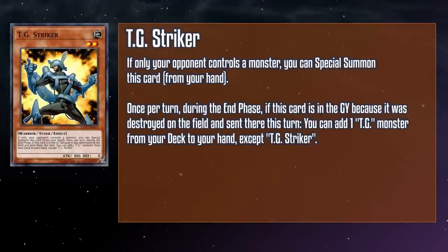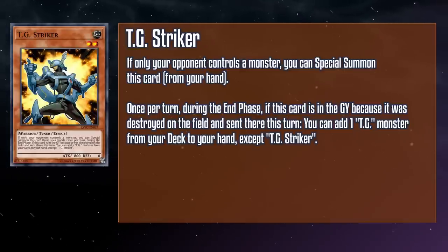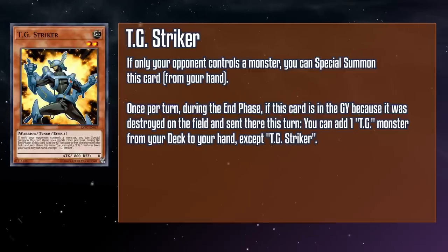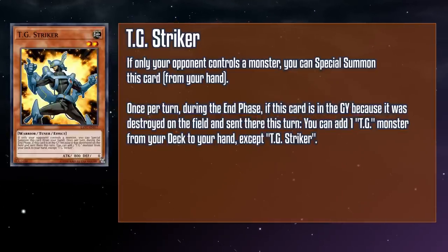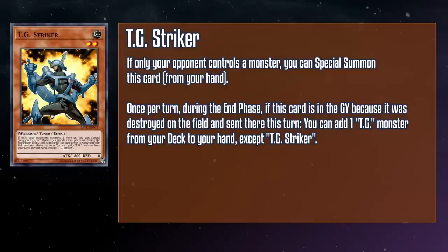TG Striker is a level two earth warrior tuner monster with 800 attack and zero defense. If only your opponent controls a monster, you can special summon this card from your hand. And once per turn during the end phase, if this card is in your grave because it was destroyed on the field and sent to the grave this turn, you can add a TG monster from your deck to your hand except a copy of this card. If you're a long-time player, you may be familiar with this futuristic fighter because it found its way into everything — it's a free monster you could use as tribute for Monarchs, an easy level two for Synchro Summoning that didn't necessarily take up your normal summon, and was accessible by Reinforcement of the Army. They're really passionate about workers' rights, and they'll fight for them no matter how many strikes it takes.